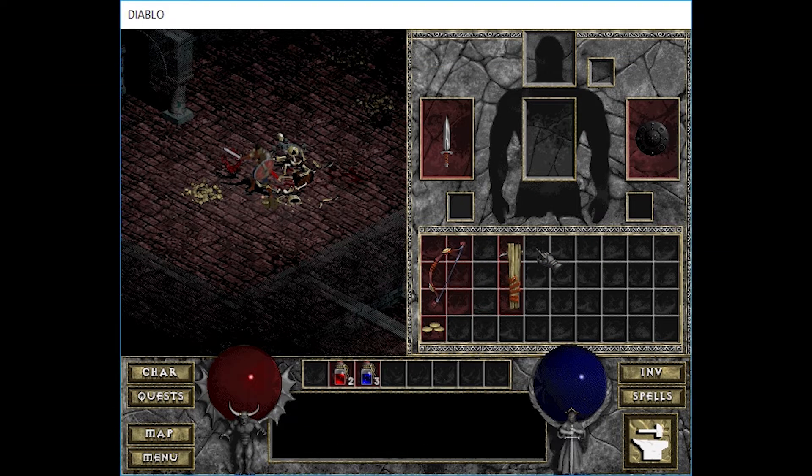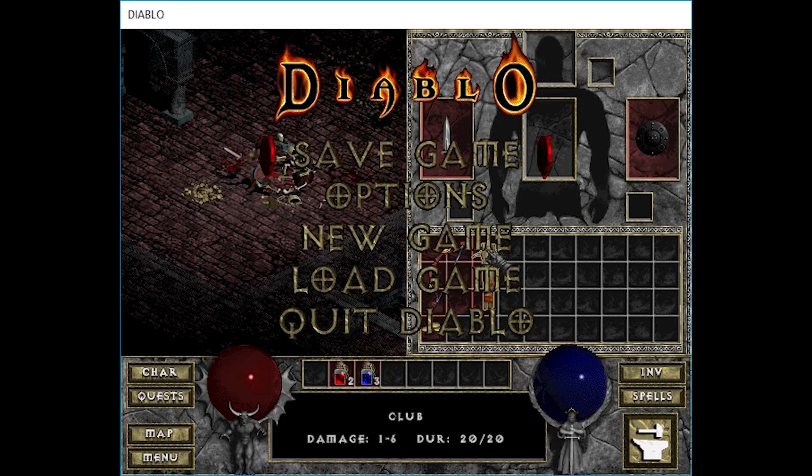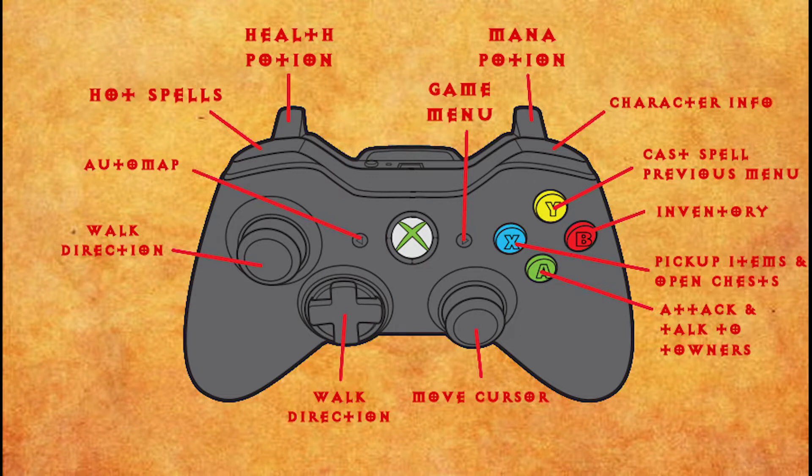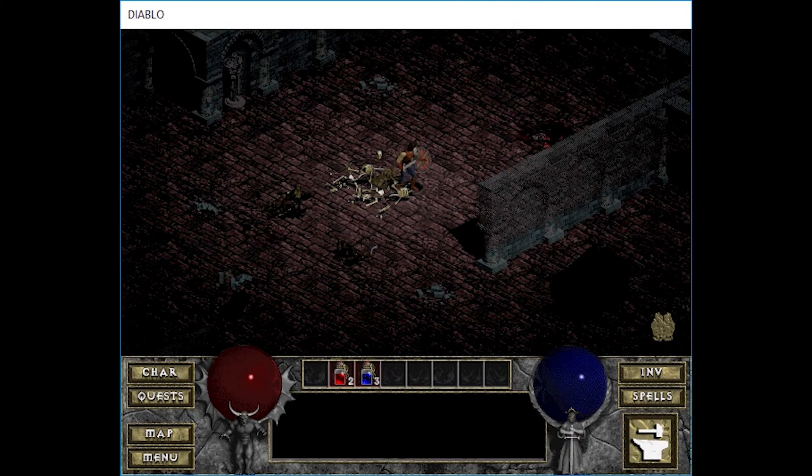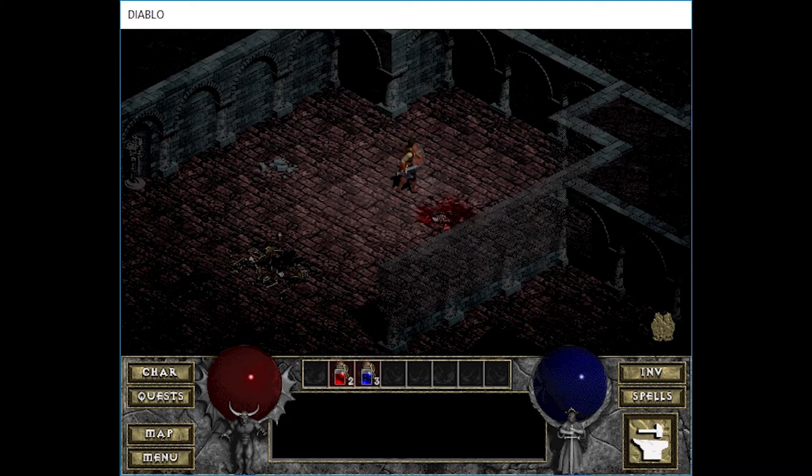As well as controller functionality, such as opening up the hot spell section so you can select a spell. And then we have, once again, the health potion, mana potion. You can pause to pull up the game menu, open up the auto map, character info, casting spells, opening inventory, picking up items, opening chests, attacking, talking to the people in town — all those sort of abilities that I think are what is necessary.